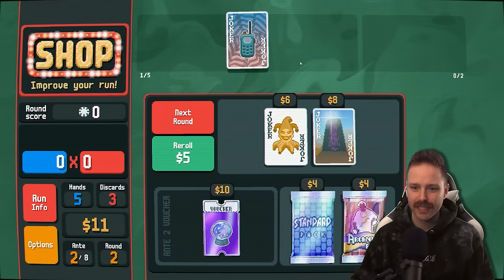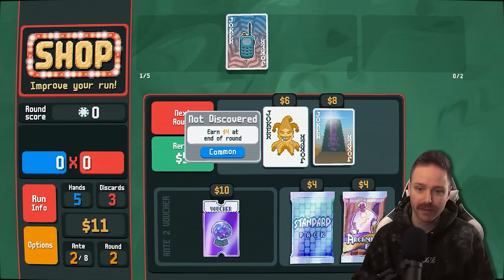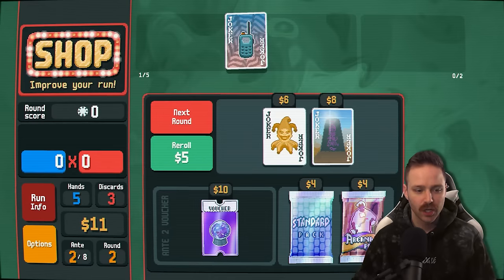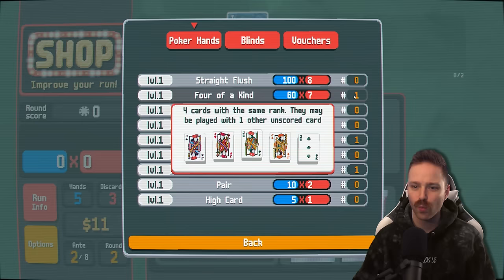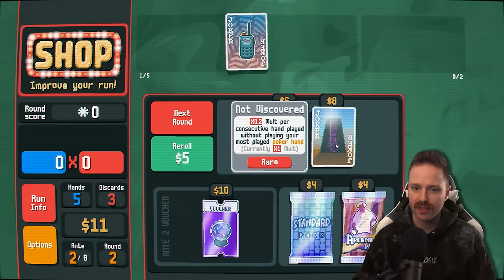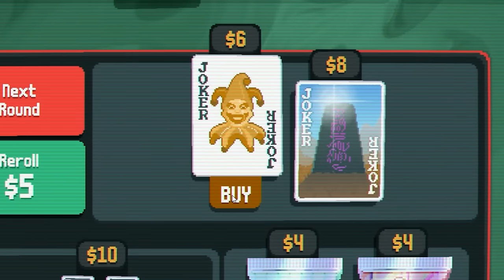The jokers make the entire game. This would not be possible without the jokers. Got $9 for that. The obelisk: times 0.2 mult per consecutive hand played without playing your most played poker hand. If I go to my run info, I can see I've played one two pair, one straight, and one four of a kind. If I were to play straight flush, full house, flush — any of the ones at zero — it would add onto this multiplier. But I don't think the obelisk is very good early, so I'll take this extra $4 joker.